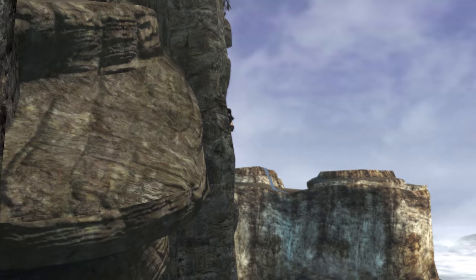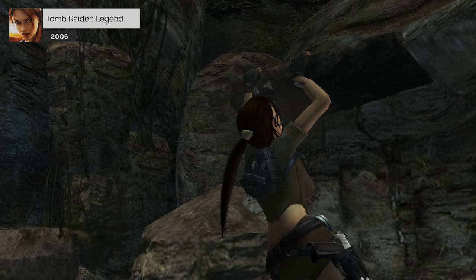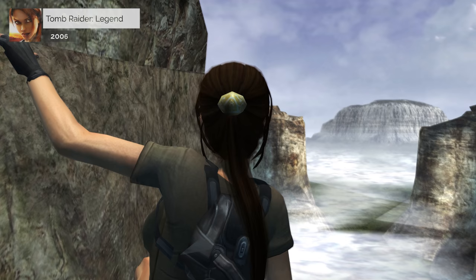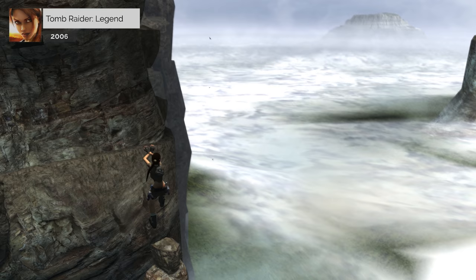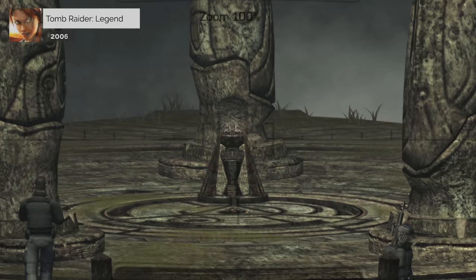Years later, Lara is now an experienced adventurer who hunts for artefacts alongside her new partners Zip, her tech expert, and Alistair Fletcher, her research assistant. She receives a tip from former university classmate Anaya Imanu about a stone dais similar to the one she saw in the Himalayas as a child. Still hoping to uncover the mystery of her mother's disappearance, Lara travels to the temple of an ancient civilisation called Tiwanaku in Bolivia. After exploring it, she finds the stone dais, but unfortunately a team of mercenaries has beaten her to its discovery.